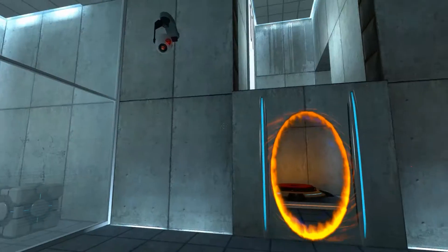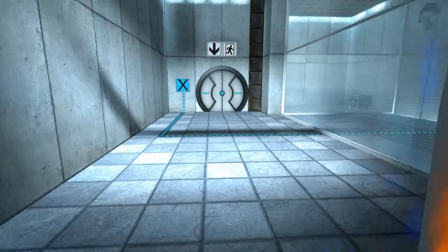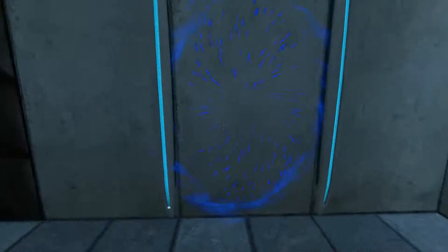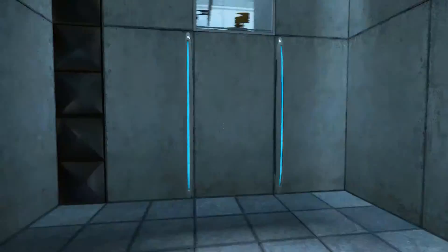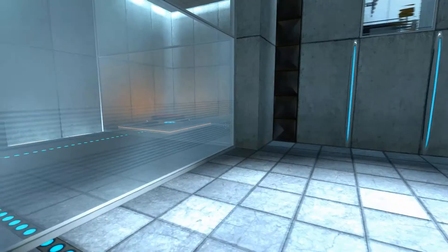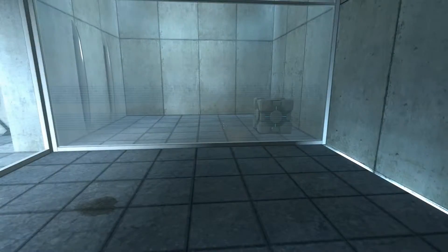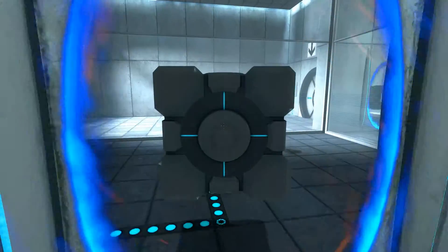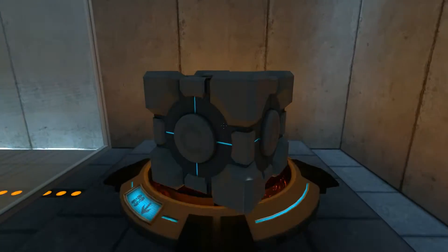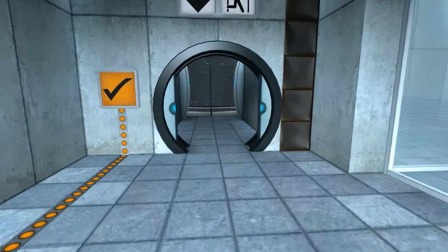Please place the Weighted Storage Cube on the 1500 megawatt Aperture Science Heavy Duty Super-Colliding Super Button. It's gonna bring it back for me, right? There we go. There we go. Perfect. Please move quickly to the chamber lock, as the effects of prolonged exposure to the button are not part of this test.